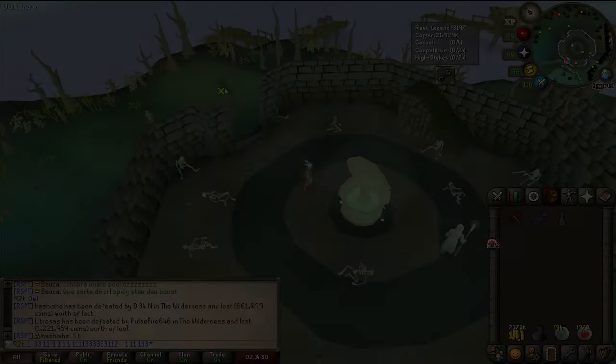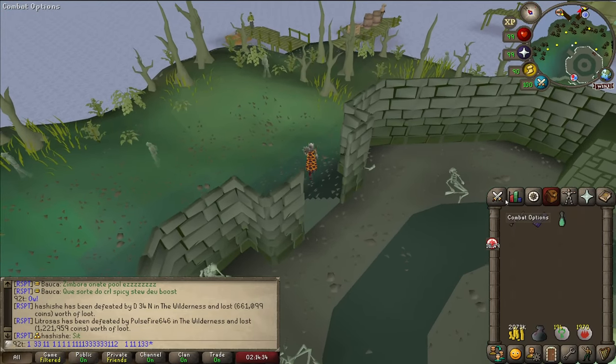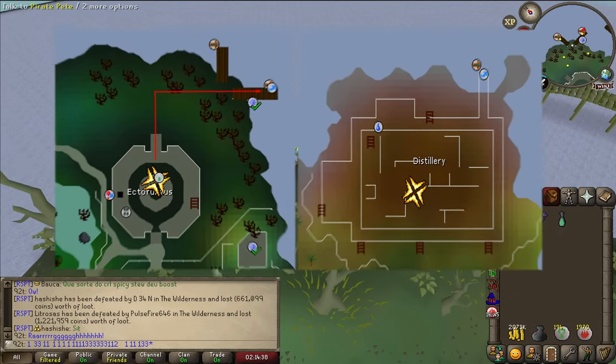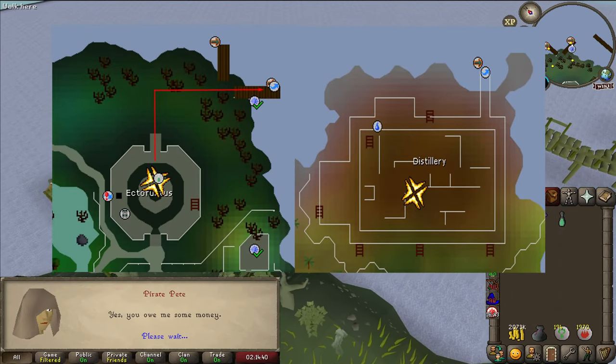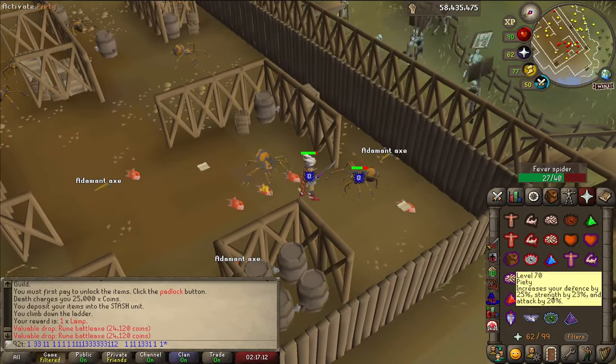Now, how do we do this — where and how? You bring an ectophial and travel to Braindeath Island, and then you just camp the spiders and alch all the drops, picking up the occasional Kwuarm in the process. If you want, otherwise you can just alch the drops and leave the Kwuarms on the ground.